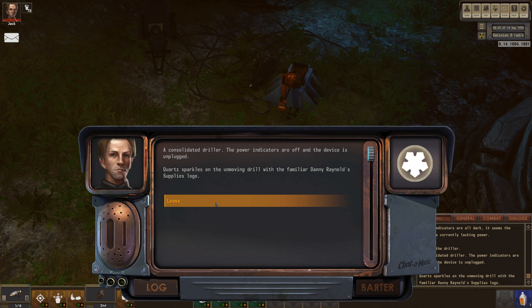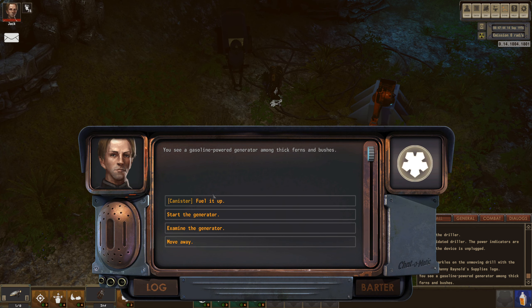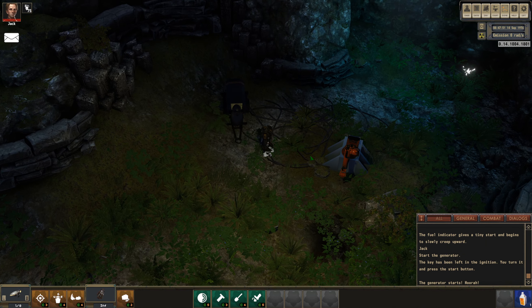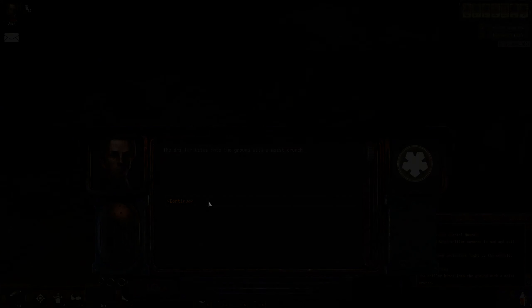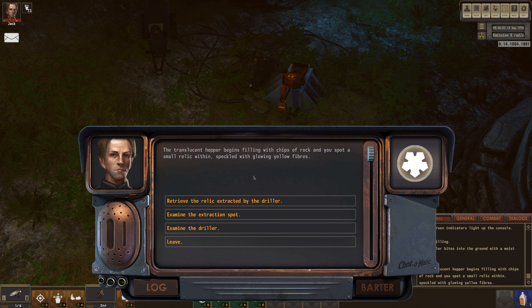Start drilling - damn, it's unplugged, so I guess I can get the relic part. That looks like a relic as well. Fuel it up, start generator - it starts, the key has been left in the ignition. That's loud! Let's use the drill - start drilling. The driller bites into the ground with a moist crunch - that's a lovely description. A translucent hopper begins filling with chips of rock and you spot a small relic within, speckled with glowing yellow fibers. Retrieve the relic - extracted!